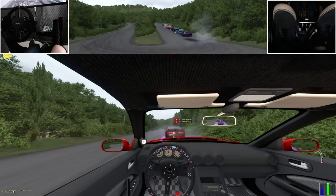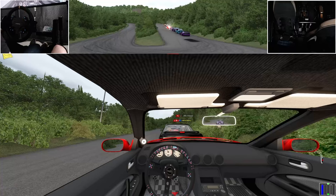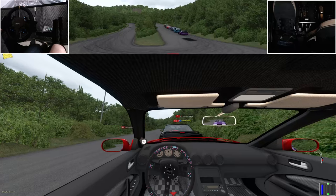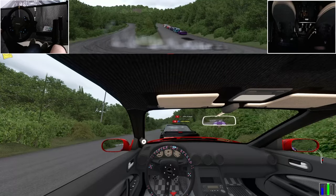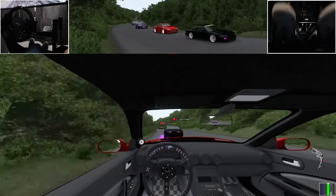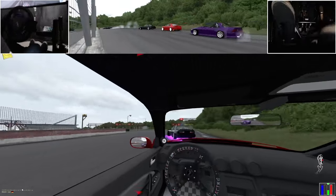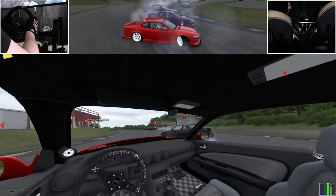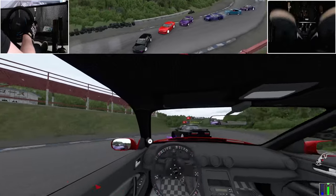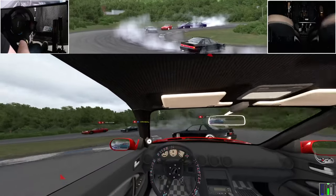Another point in the con section is turbo lag — a feature I've had to adapt to personally. Initially, managing it felt like a chore, especially on tighter tracks or when tandeming. But over time it taught me throttle control and how to anticipate the car's response better. This realism is what makes Swarm stand out, though it might take a few sessions to appreciate fully. And finally, my last con: the varying fun features like underglow and strobe lights. While they don't affect performance, they do add flair and personalization. It'd be cool to see these features more standardized across all cars — a small touch, but one that ties into the broader theme of a personalized, authentic drifting experience.